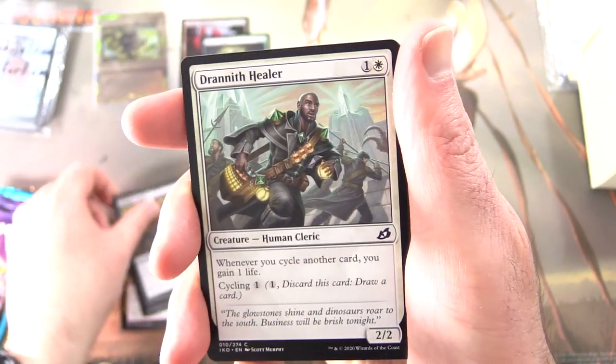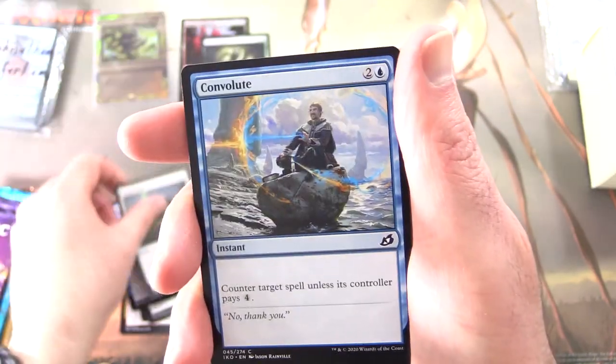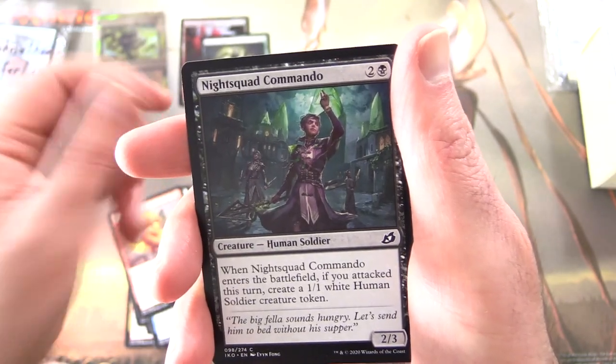Whisper Squad, Reneth Healer, Hampering Snare, Divine Arrow, Convolute, Day Squad Marshal, Pyro Ceratops, Night Squad Commando. And that is it.